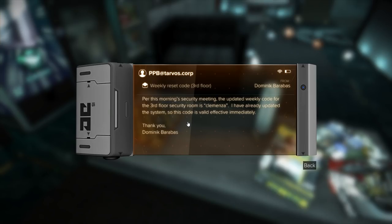Per this morning's security meeting, the updated weekly code for the third floor security room is Clemenza. I have already updated this system, so this code is valid, effective immediately.